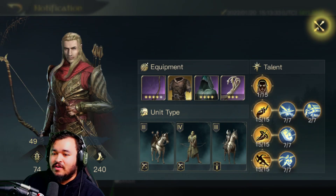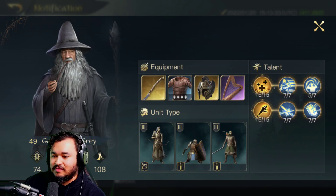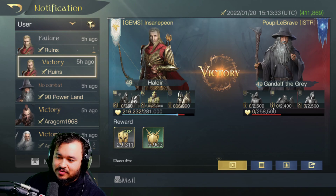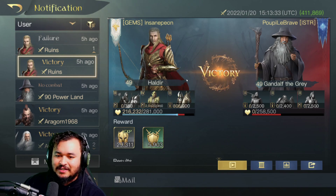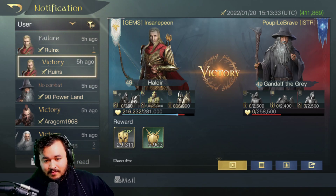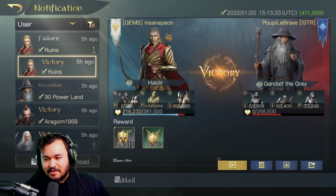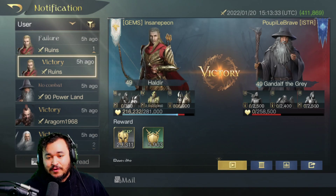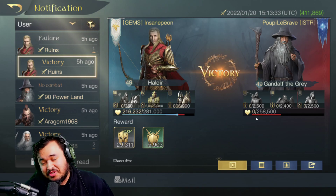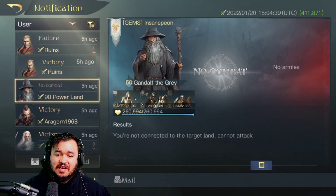Here's a full Haldir versus a full Gandalf. He doesn't have the best setup for his abilities and items, but it still gives us a good idea of how it's going to go. We lost our 350 Bow Knights because of those pesky guys. But this is where Sentinels come in handy — if those guys focus on the Sentinels first, they usually avoid the ranged units on the first attack or so.